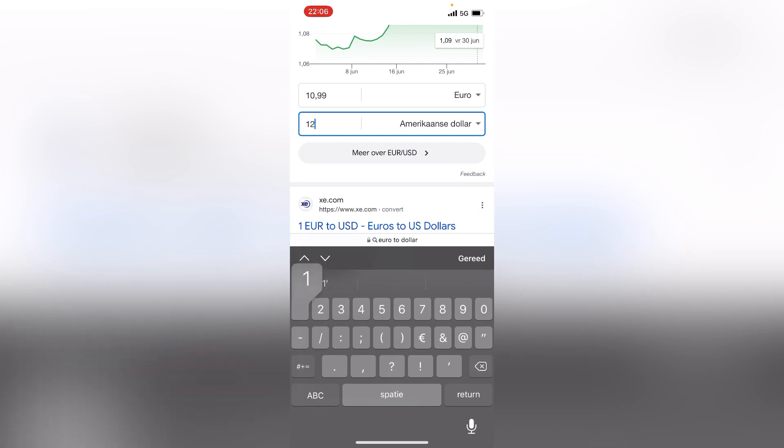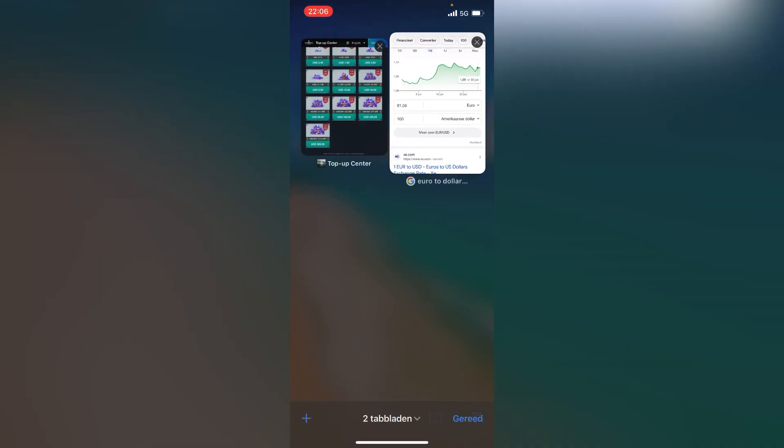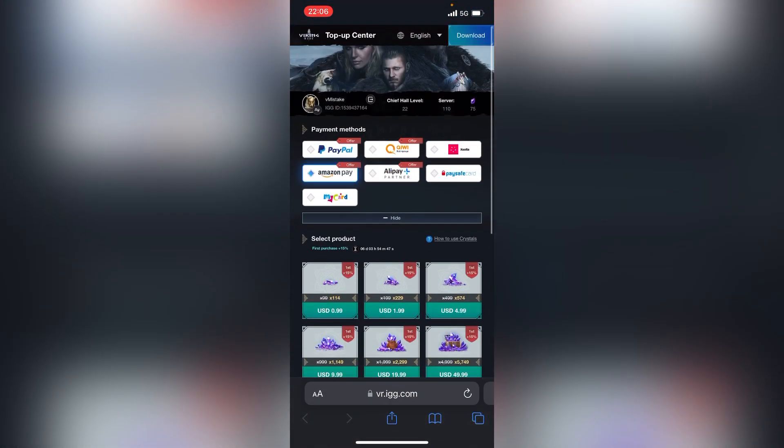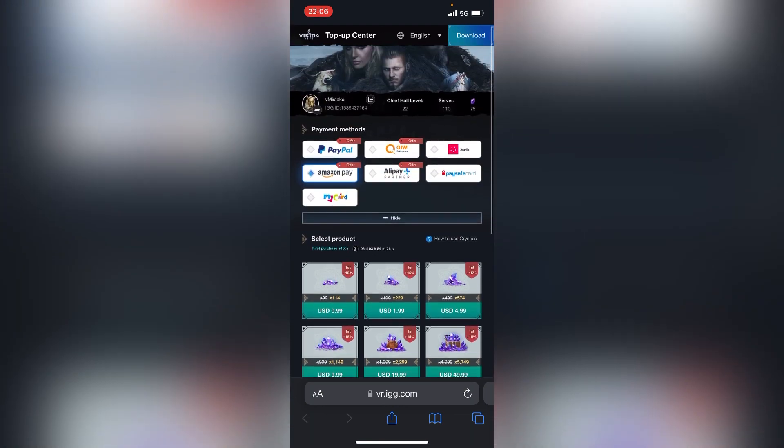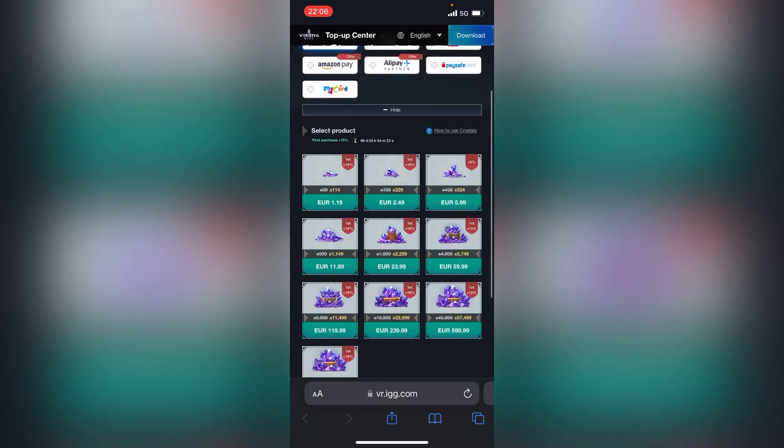From this to this it's like 40 euros, so you are saving 40 euros if you purchase from Amazon Pay. Also, if you use Alipay or QQ Pay from the game's side to purchase, you also get a first-purchase bonus of 15%.